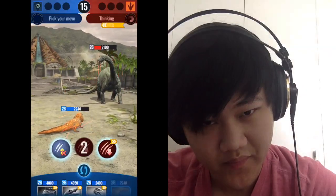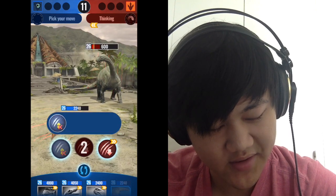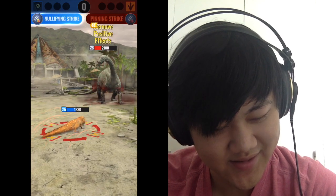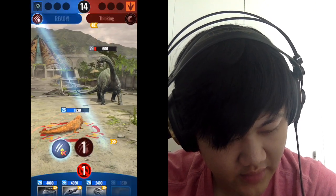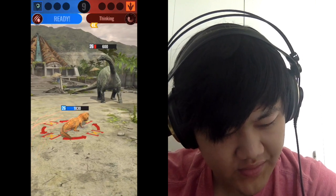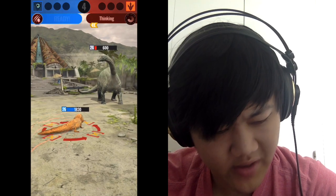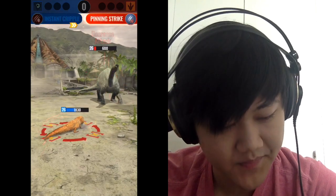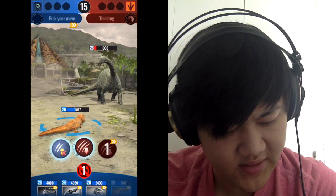There's the de-cell. I should be saving instant cripple for the de-cells but I just really like seeing both zero damages. One more and that should be down. Common dinos with superiority strike — like parasaur, iguanodon, stegosaurus — those are all good ones to use against this team.